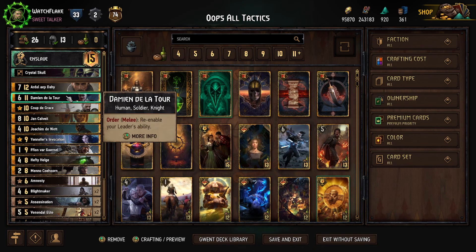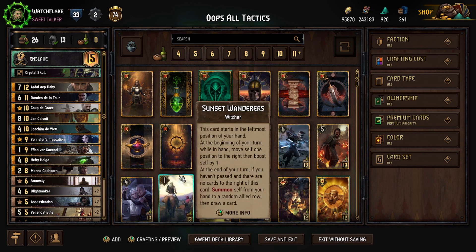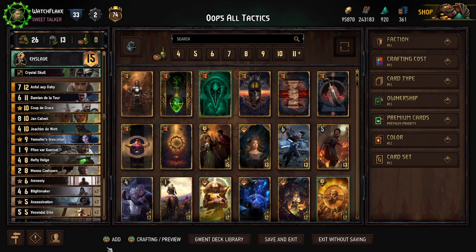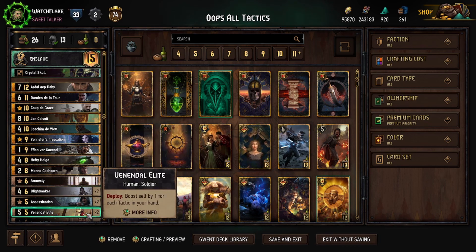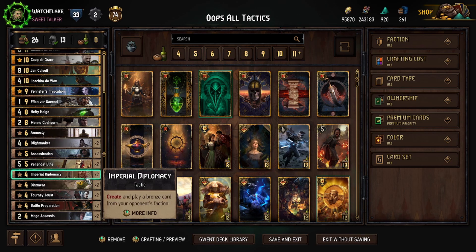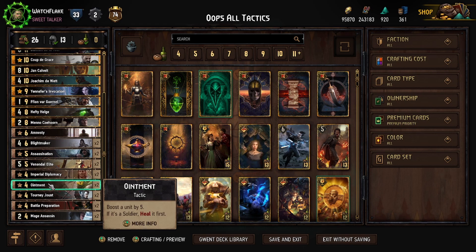We can always find Ardal, Damien, and everything else, and mulligan our way down through the best pieces. What's brilliant is that you know you're getting Calvit in the first round, which means when you play him for eight proactive points you're absolutely going to line up your deck to find everything you need. You're playing from Blight Maker upward — everything below Blight Maker you're throwing away. Ointment? Useless — you're never playing it, it sits at the bottom of your deck.